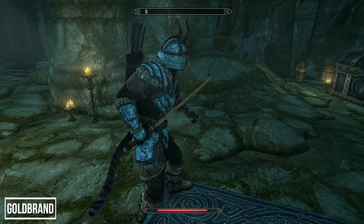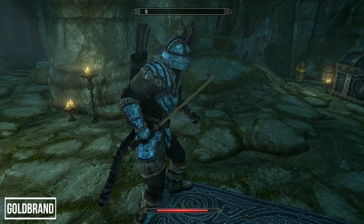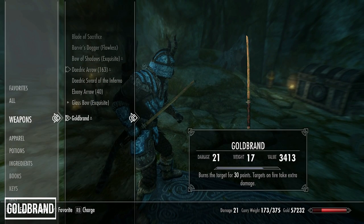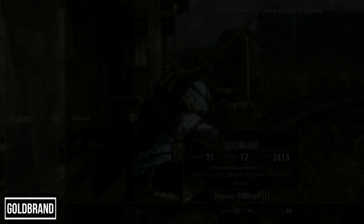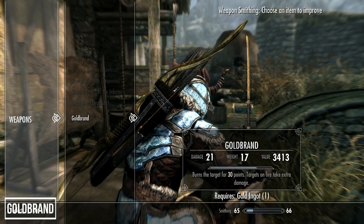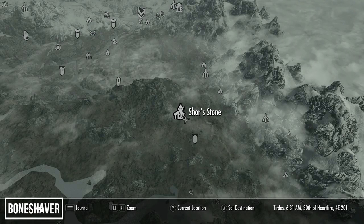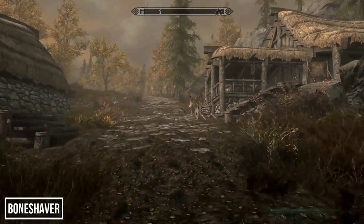As someone who enjoys Japanese history I was drawn to the fact this weapon is a katana — it's a nice design. Think of this as your new Dawnbreaker with the added bonus of no Meridia. It deals 30 damage per hit and has higher raw damage than Dawnbreaker, although it consumes more soul gems to charge. Overall a nice weapon I'll definitely be using more often, and to improve it you'll need a gold ingot.